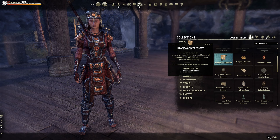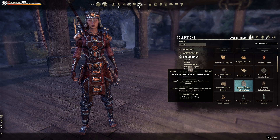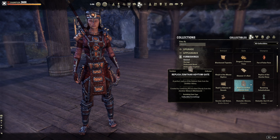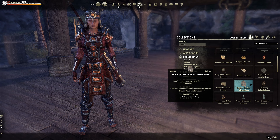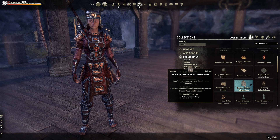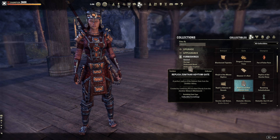First up, I want to show you the Blackwood Tapestry, which is a new antiquity found in Blackwood. There's also the replica Zenithar edition gate, which you can acquire by gaining 50 inscribed shards from the Zenithar Abbey in Blackwood. The Zenithar Abbey is the new public dungeon in Blackwood, so getting this one is going to be quite the grind.